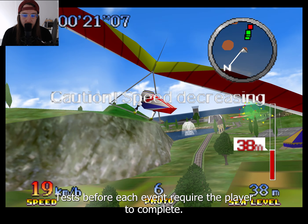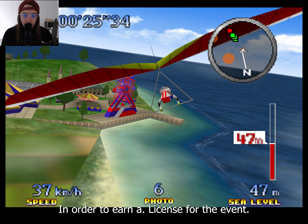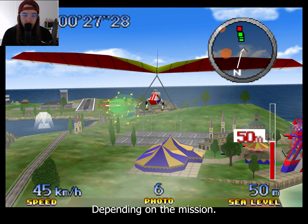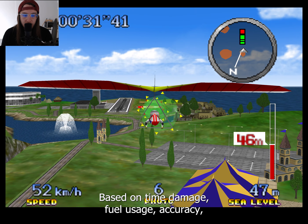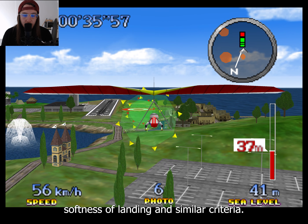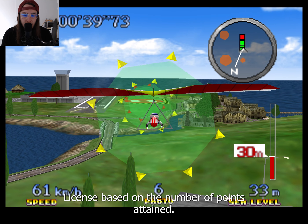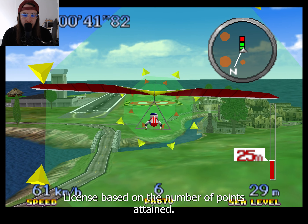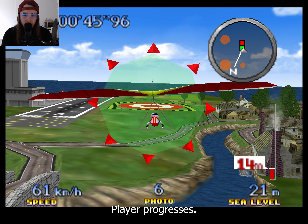Tests before each event require the player to complete an objective in order to earn a license for the event. Depending on the mission, points are awarded or deducted based on time, damage, fuel usage, accuracy, softness of landing, and similar criteria. The player is awarded a bronze, silver, or gold license based on the number of points attained. More difficult tests become available as the player progresses.